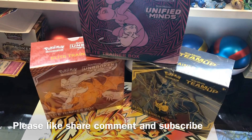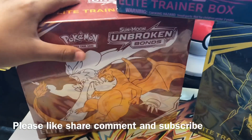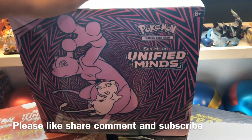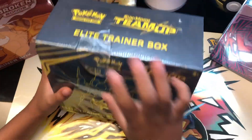I'm going to open three Elite Trainer Boxes. One from Team Up, I want the Magikarp and Wailord Rainbow in here. I'm hunting Bounsweet. I want the Blastoise Rainbow in here. I want the Mew and Mewtwo Rainbow. Let's hunt all three pools that I want. Let's start with Team Up, the oldest set.